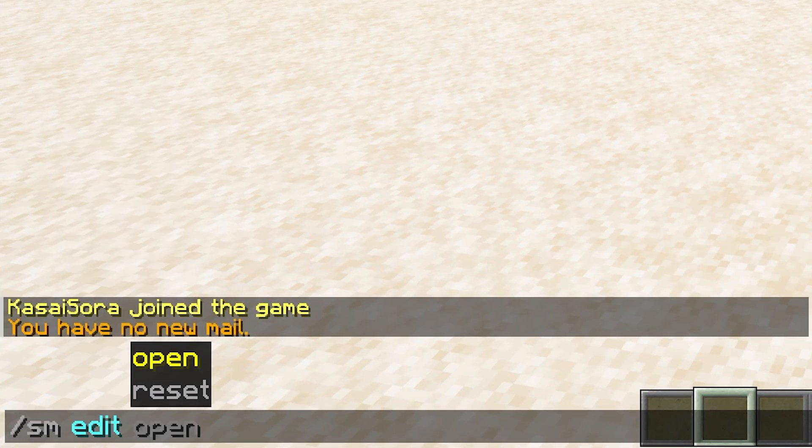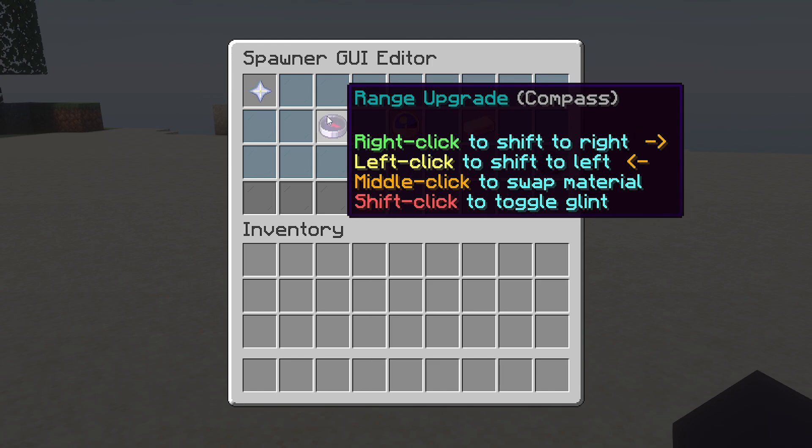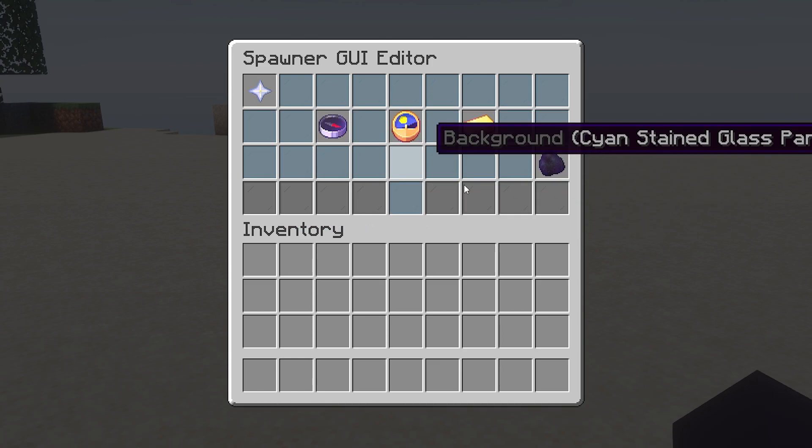When you type /SM edits open, you will be able to edit the spawner GUI menu. You can right click and left click on these icons which will move them in the menu — that is some pretty cool stuff.